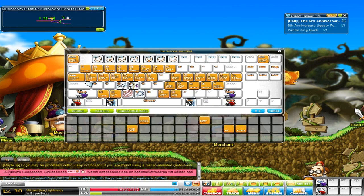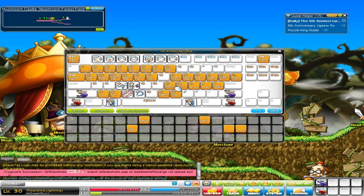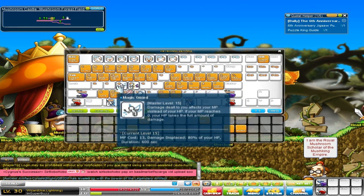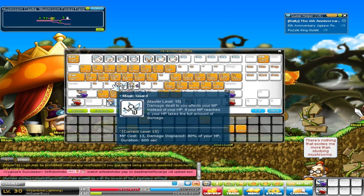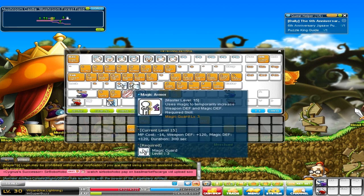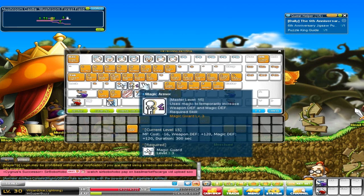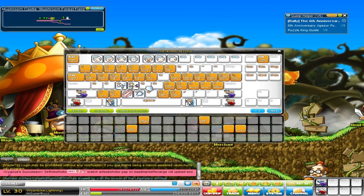S is not character stats for me because on private servers I'd get crazy buffs that filled the whole row. I always move character stats to J because it's right next to K which is skills. D I usually have Magic Guard. F is usually a booster like dagger booster or spell booster, but I don't have that yet. G I usually have as a party buff - for my cleric I had Holy Symbol there.